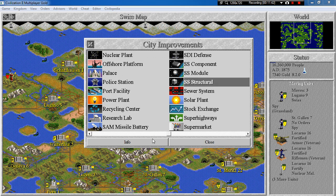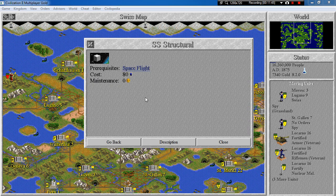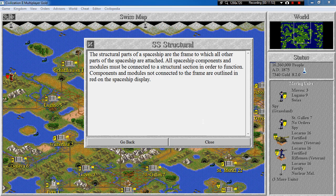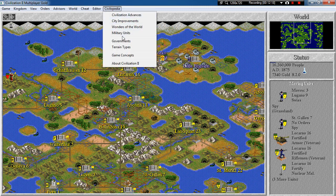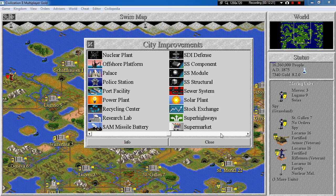The first and cheapest are the SS Structurals. They require spaceflight, cost 80 shields and zero maintenance. The structural parts are the frame to which all other parts of the spaceship are attached. All spaceship components and modules must be connected to a structural section in order to function. Components and modules not connected to the frame are outlined in red on the spaceship display — though I haven't actually seen the red outline, it's probably from an older version of the game.